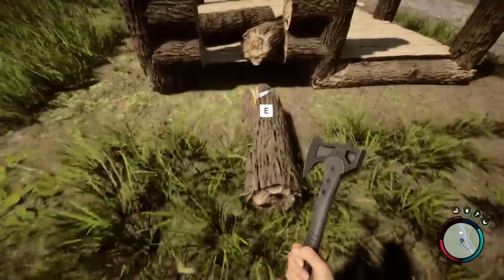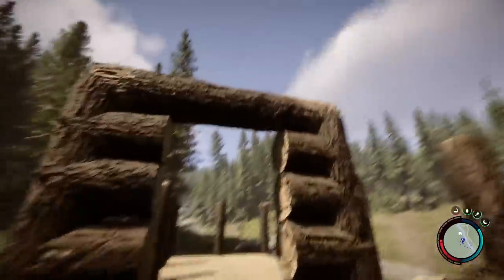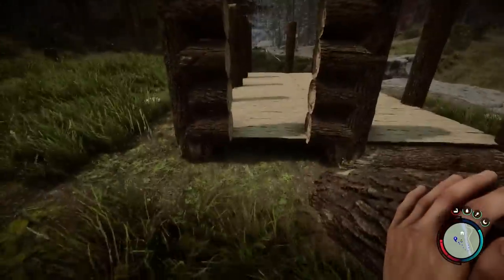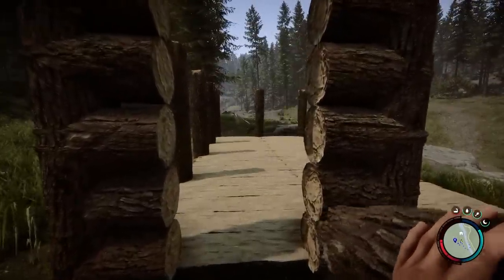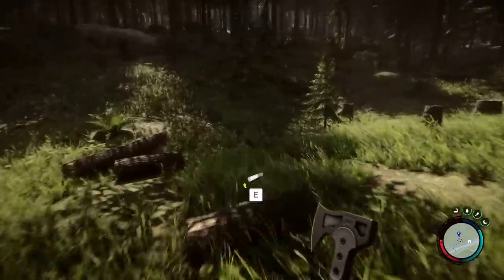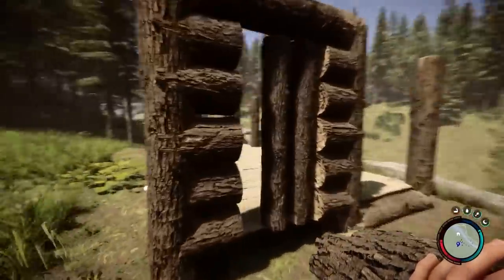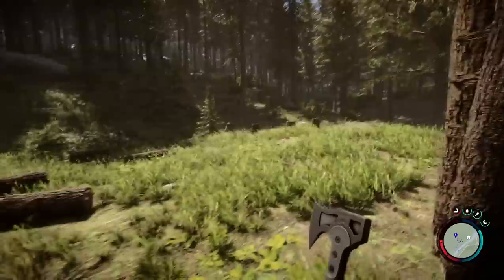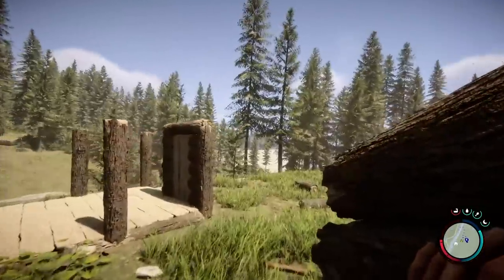Just like that — now we have a doorway. Then we need to actually fill this door in and make the actual door. So if we take a long log, one of the big ones not the small ones we cut up, and we go up to the door, you're going to see this little spread icon. That's going to make our door. Make sure to save the little bits — we're going to actually need those for our trusses here in a minute. And wham bam thank you ma'am, we've got ourselves a nifty little door.